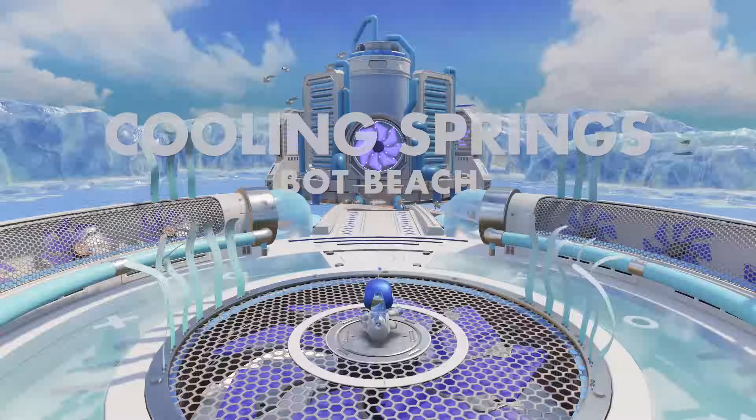Astro's world — the literal Playroom — is a cartoon fantasy-style interpretation of the PlayStation 5. The game's four levels and hub world are all named after the console's components, like GPU Jungle and Cooling Springs. Inside, each is a dreamlike PlayStation playground. Your typical platforming level locales, like beach, city and meadow, are decorated with computer chips and parts of PlayStation's past woven into their fabric.